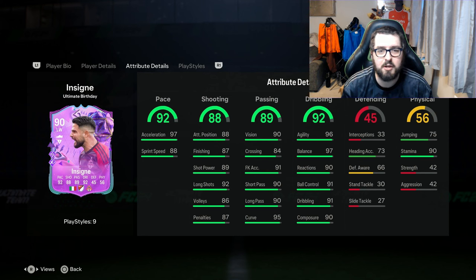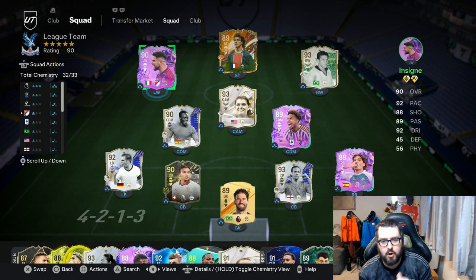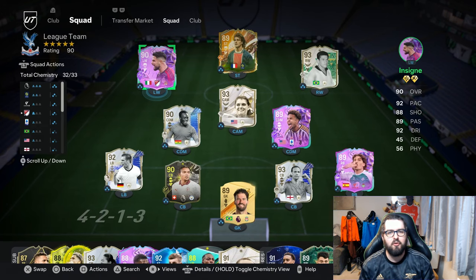Let's check out the team he's going to be playing in. Here he is in the squad, along with the other season rewards — McKennie and Bellerin are in the team as well, as we work towards unlocking the Kolo Mawani. Let's get into that game and see how he performs.